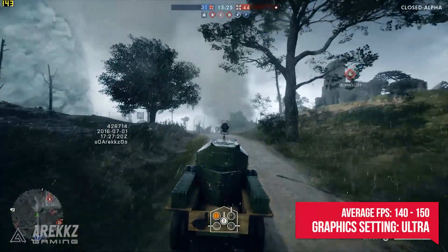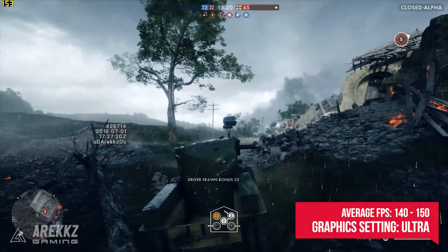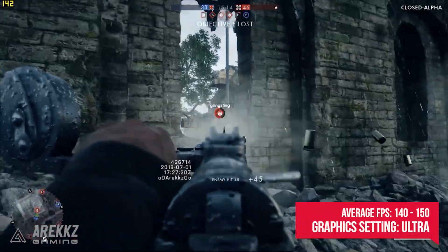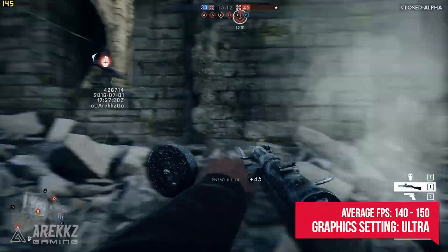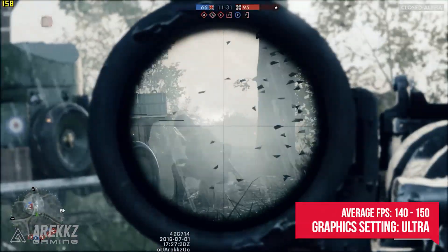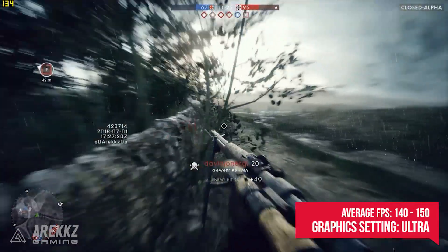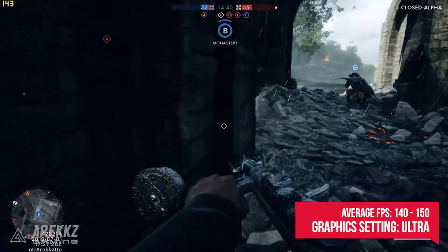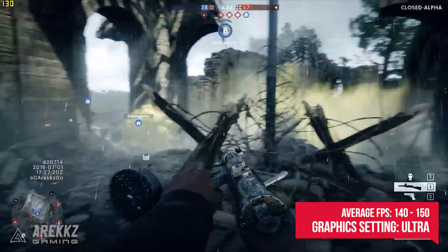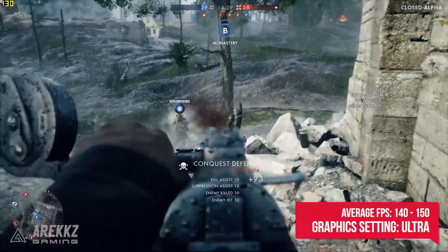Moving on, testing the Battlefield 1 Closed Alpha — this one super impressed me again using the ultra settings option. This ran between 100 to 150fps consistently. For the most part while running through open fields and engaging in general combat, even with rain pouring down, it managed around 130 to 150 frames. The only time it really dropped was in more densely populated areas, perhaps with a gas grenade creating a cloud obscuring my view and explosions going off — only then did it drop to around 105. Either way I didn't really see it drop below 100, which was super impressive especially considering how great this game looks.